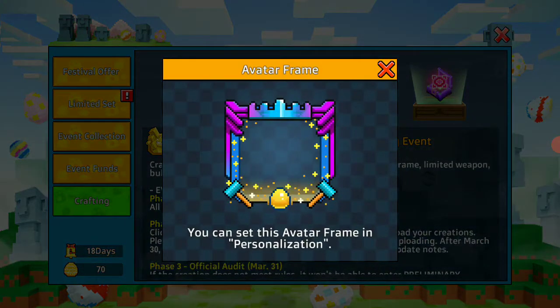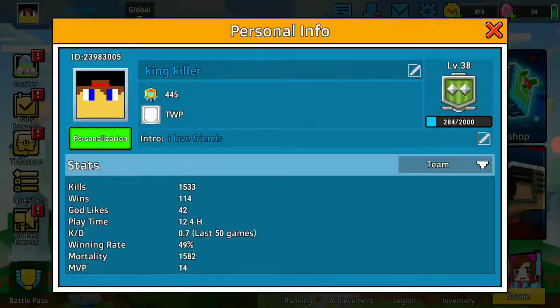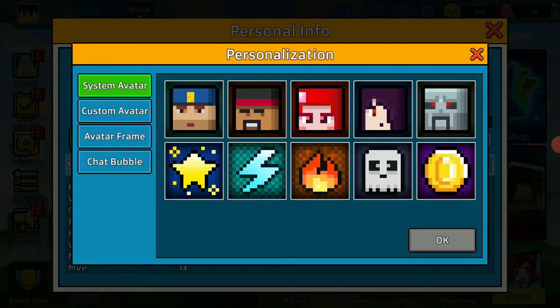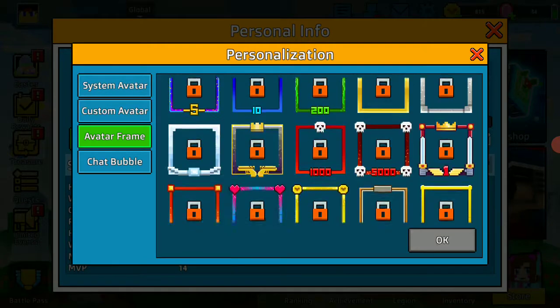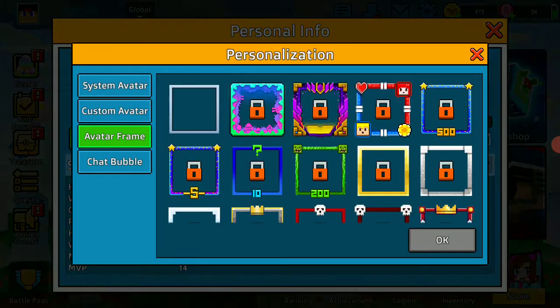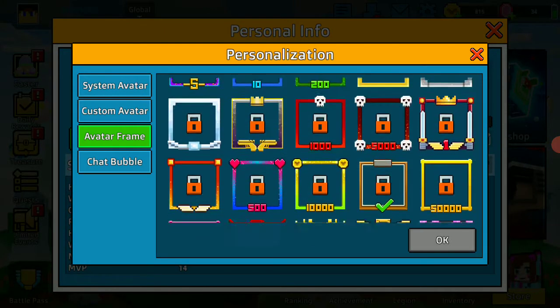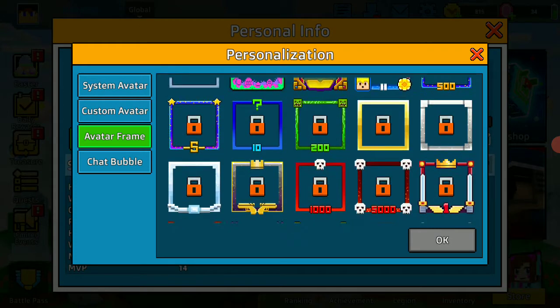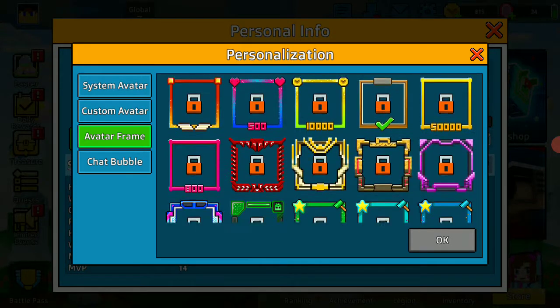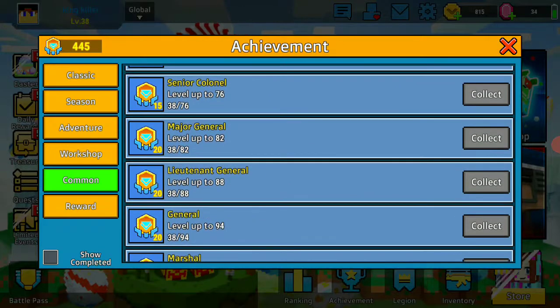What is this? You can set this avatar frame in personalization — personal avatar frame. Oh, I really want it. I still haven't unlocked any avatars yet. Do you guys know which one I'm going for? I'm going for this one — it's the Achievement Lightbringer.